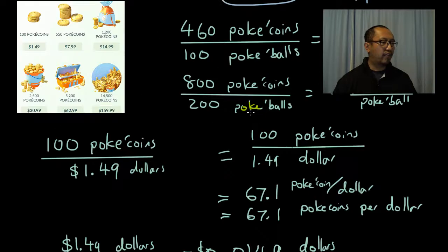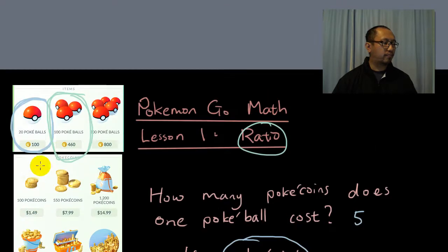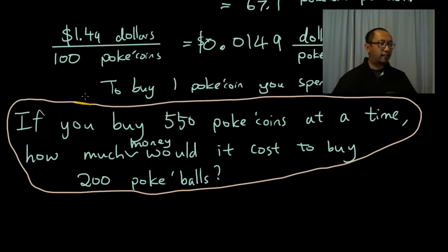So you can think of a Pokecoin as similar to 1.5 cents. So when you're buying all this stuff — when it says 100 Pokecoins for 20 Pokeballs — you're spending $1.49 to buy 20 Pokeballs. That's basically what it works out to be. You probably don't need much math for that, so let's give you guys a more complicated question.